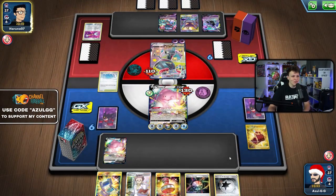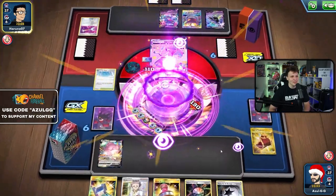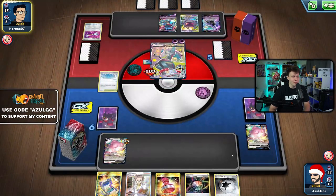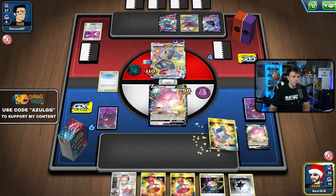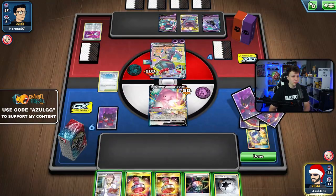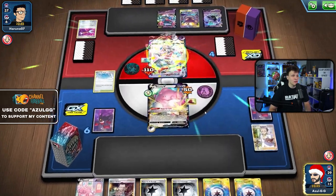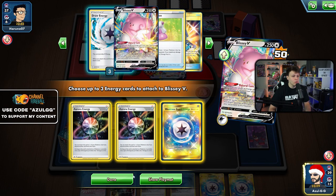Tool Scrapper coming in — that's a bit rude. They kill my Blissey now, so I can't do what I wanted. Goodbye, Blissey — super sad. Hopefully they don't play a second Tool Scrapper so the next Cape sticks. This has been a rough game after a rough Game 1. Attaching Powerful Energy and playing Research, hopefully drawing into energy. We got a Cape for this one — great — but no healing.